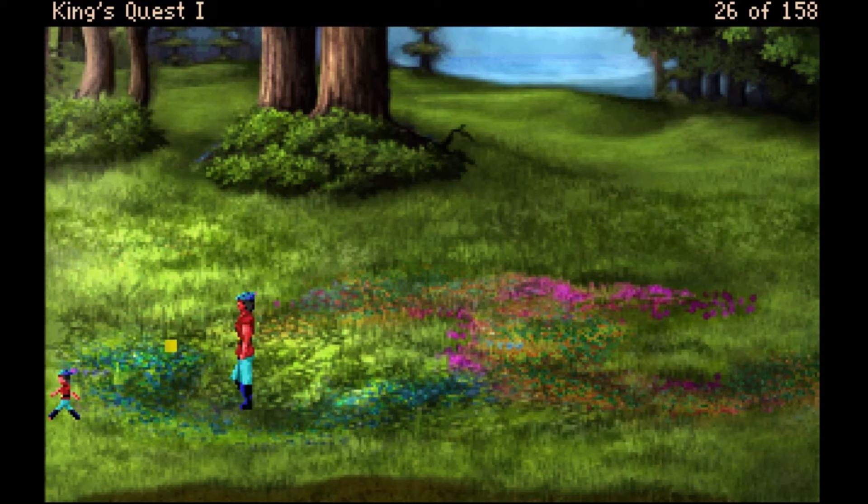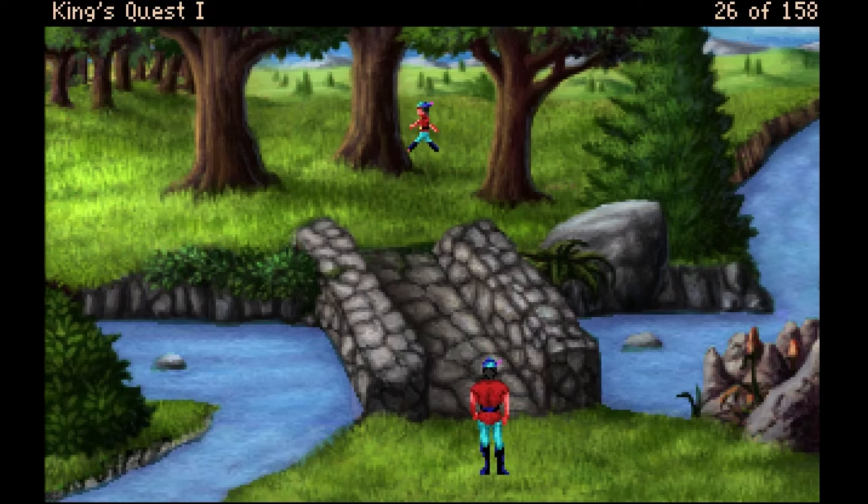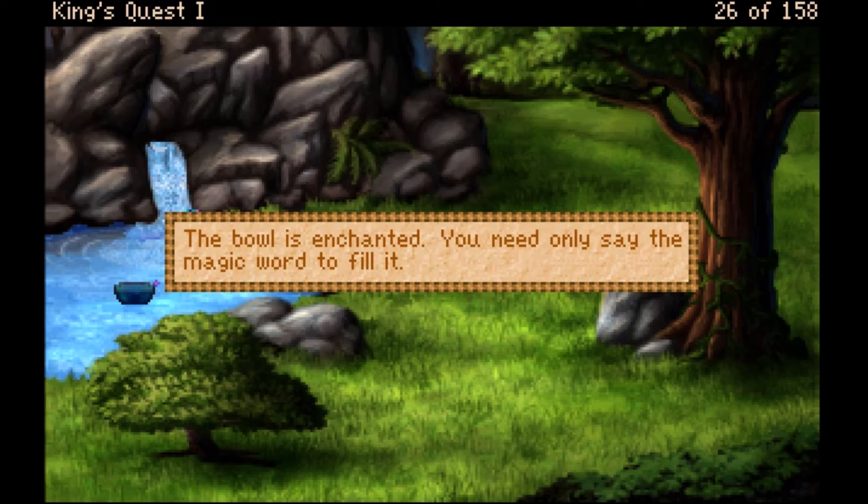Wildflowers. Getting a sense of where things are now — there's the evil troll bridge. Let's go up again. Here we go, this looks like a nice pond. I think this is one I can go inside without drowning. I'm going to fill my bowl with water. 'The bowl is enchanted, you need only say the magic word to fill it.'